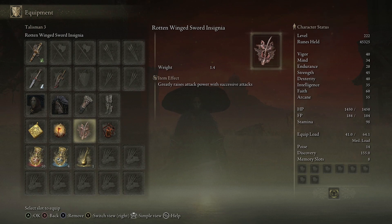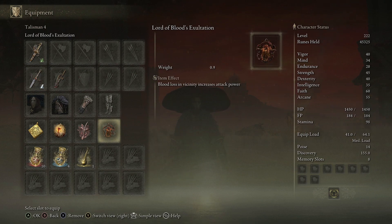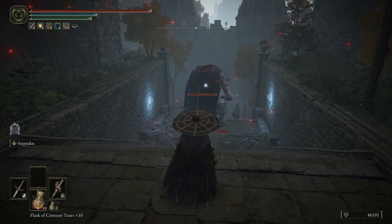We also have the Rotten Winged Sword Insignia, which greatly raises attack power with successive attacks. With these two rapiers both in the thrusting sword category we can power stance, getting a nine-hit combo. Due to running Seppuku for blood loss we further increase attack power with the Lord of Blood's Exultation talisman. In the Flask of Wondrous Physic I have the Dex-knot Crystal Tear and the Greenspill Crystal Tear to boost stamina recovery. Simple build — two weapons, Commander's Standard for buffing, giving 20% damage and defense boost.